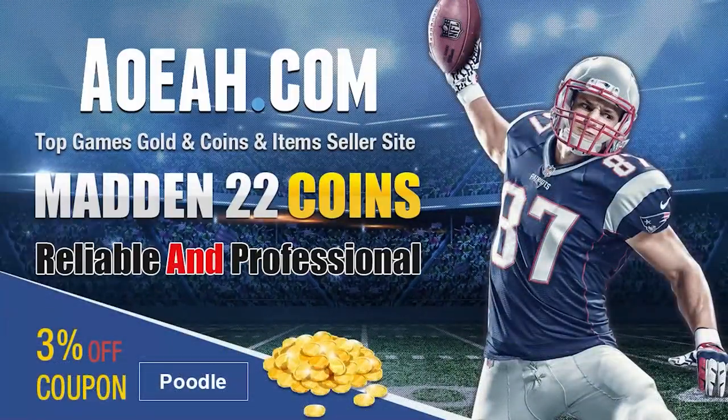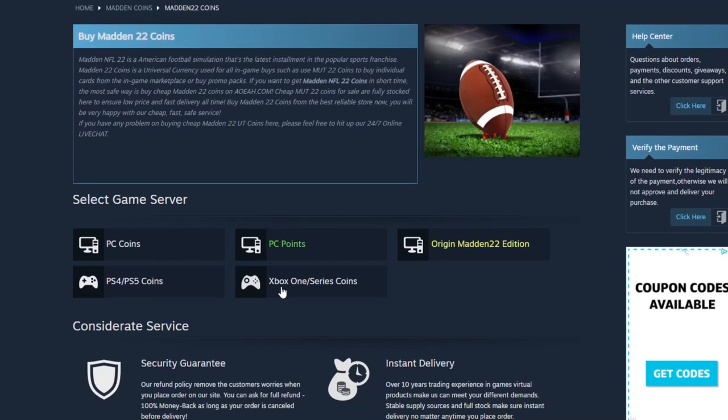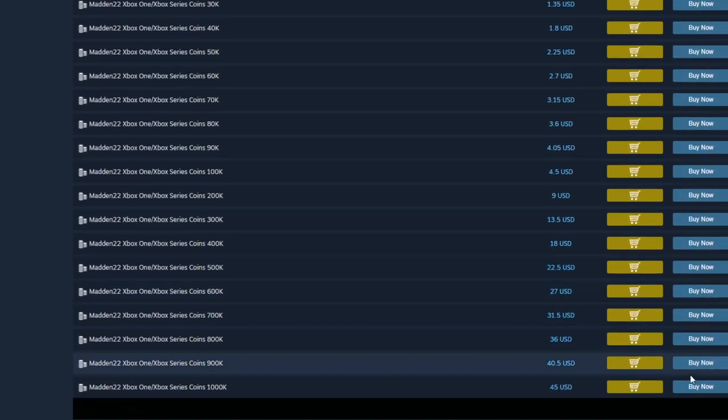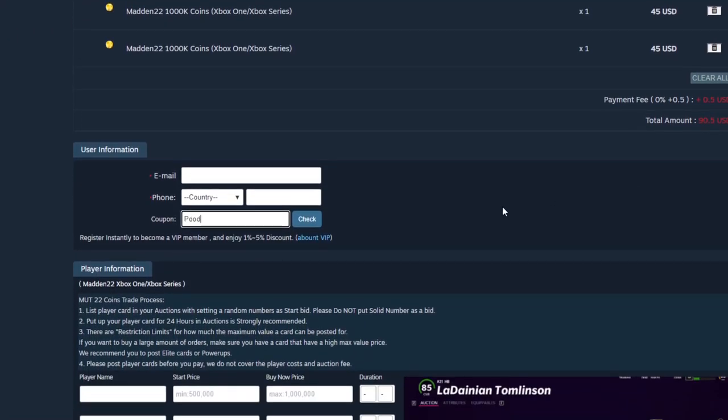If you guys are looking for the absolute cheapest coins on the internet right now, head on over to my sponsor aoaeah.com. They got the cheapest coins on the market — you can get a million for under 50 bucks. Save that money and make sure to always use code poodle at checkout to get your additional free percent off.